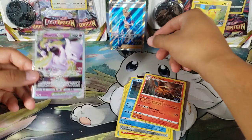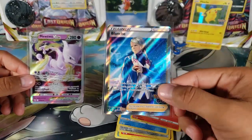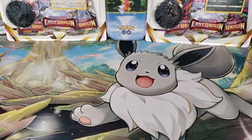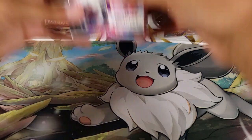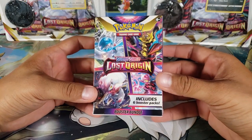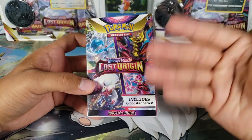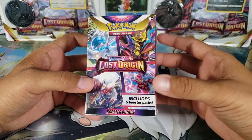Out of this Pokemon GO box we got a cool holo Charizard, but the best card was probably the Mewtwo V-Star, and of course the full art Blanche promo. Now with the table cleared, it's time to move on to the second item — the Pokemon Lost Origin Booster Bundle.